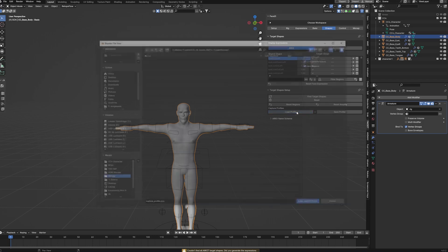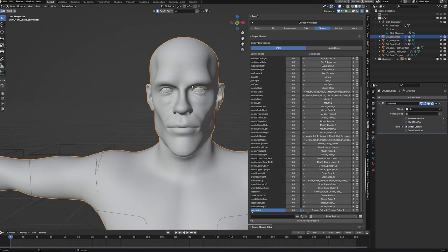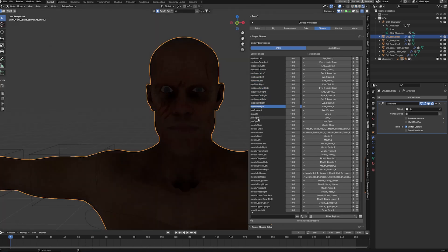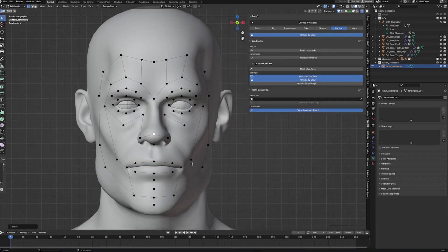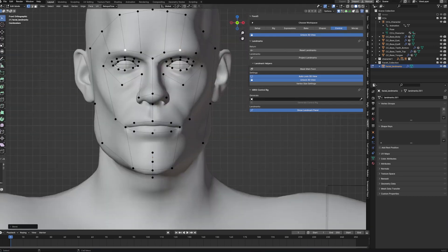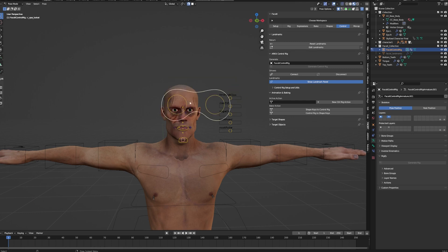In Face It, first register all the different meshes and set them up correctly so the add-on knows which body part belongs to which: the main body, right and left eyeball, upper and lower teeth, tongue, and eyelashes. Then jump into the shapes menu and load the CC4 profile for Face It — the add-on will set up all the different body parts correctly. You will run into a problem: some shape keys, especially jaw open and all the left and right eye movement, will not work. Don't worry, we'll fix that. Just continue and set up your face rig, set up the landmarks for eyes and mouth in step two of Face It, and generate the control rig.